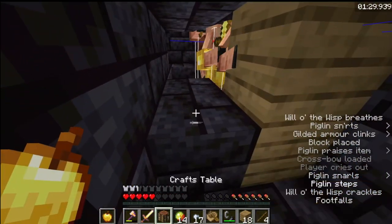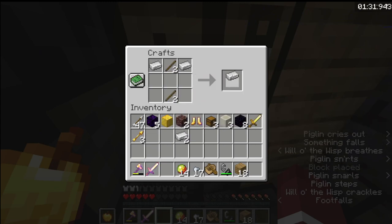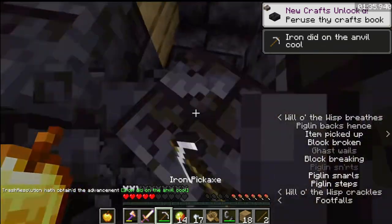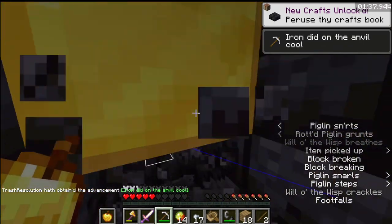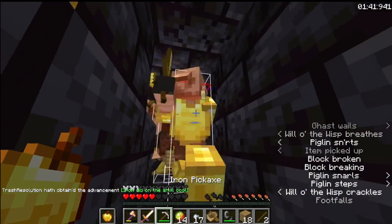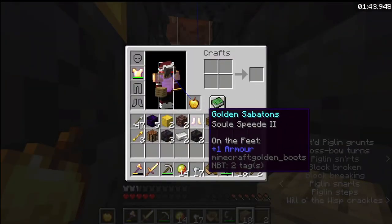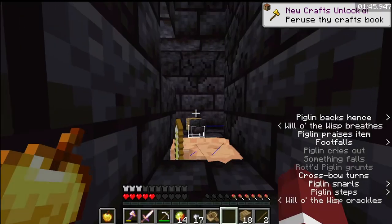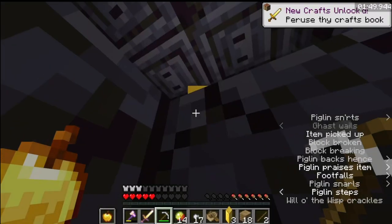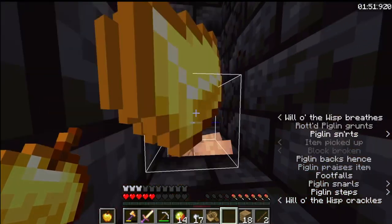We do get iron, and if you can't hear, there are actually blazes behind me because the fortress is just right there. It's also a soul sand valley, which is very good terrain to have a fortress spawn in. Here I'm just throwing my gold and I overthrow it.